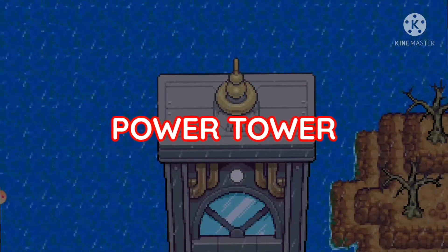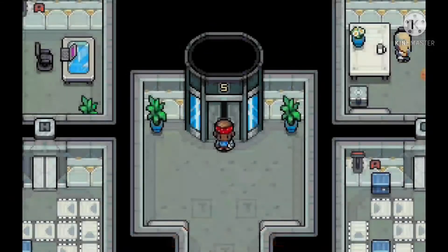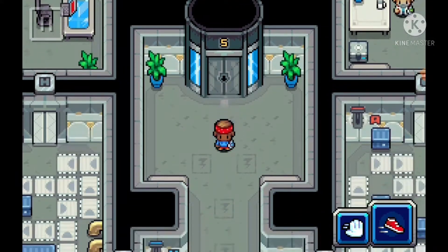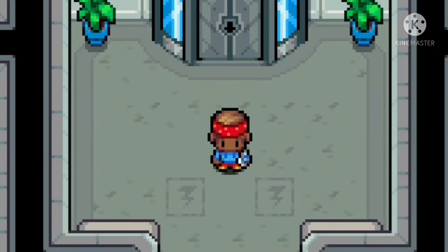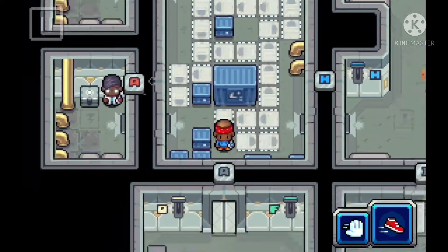In today's video I'll be making my way all the way to the top of Power Tower and at the top I'll fight the Titan Vultgar. Now that I'm on the top of Power Tower I've got lots and lots to do, so before we fight Vultgar we have to flip some switches. Let's get started.